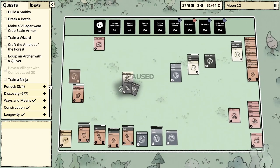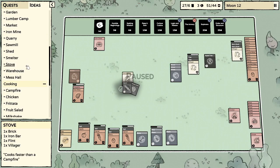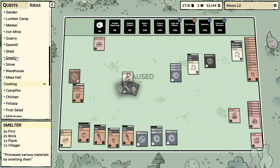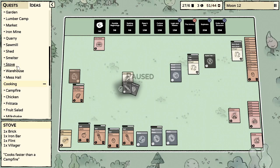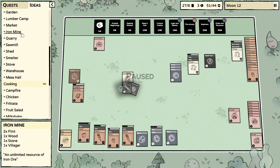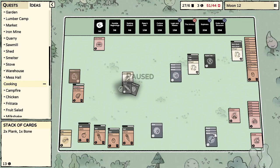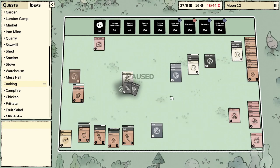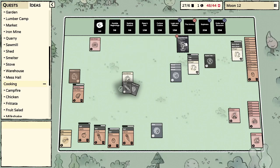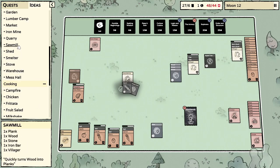What does the smelter actually say? 'Processes various materials by smelting them' — thank you very good. Quarry — for stone. Iron mine: two flints, a wood, and a stone. We have one flint — tempted to just sell this. Let's do a Logic and Reason first. What was it? One wood, one stone, and two flint.